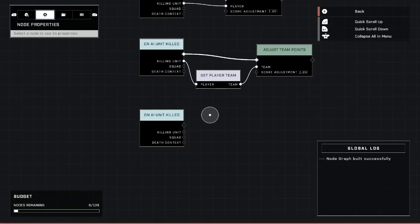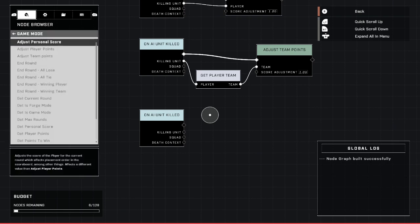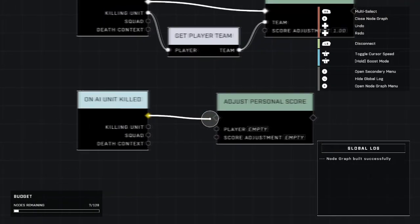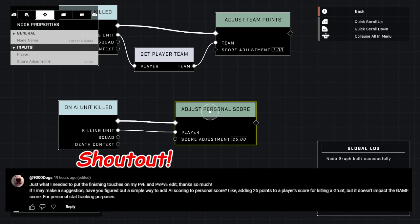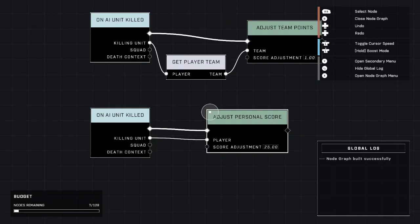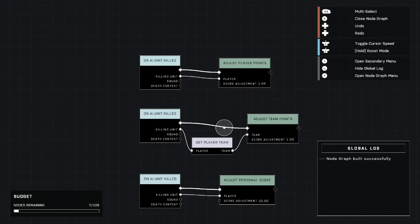Lastly, I'm going to show how to get points — not points toward the game score, but more of just your personal stats. Go up here to game mode again and select 'adjust personal score.' Connect these two, and just like before, the killing unit goes to player. This will allow you to adjust how many points you get for that kill — just your personal score toward the game. Let's say you want 25 points for killing an AI. It won't give you points toward the game like toward your slays for the game to be over — all this will do is add that 25. Now I'm going to go ahead and demonstrate it in the multiple modes.